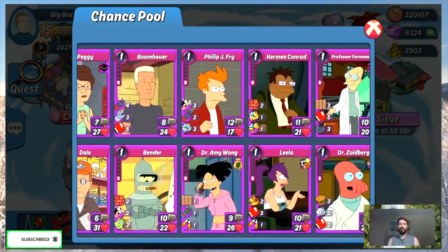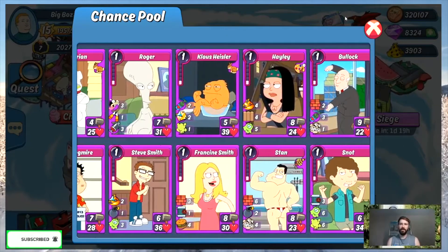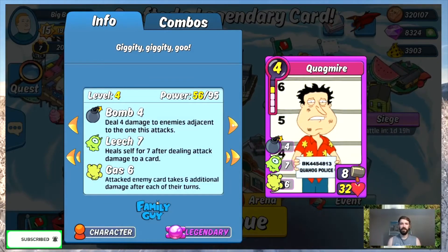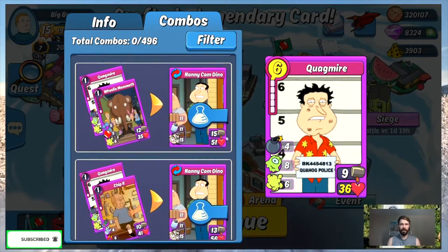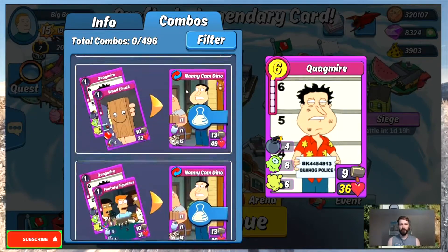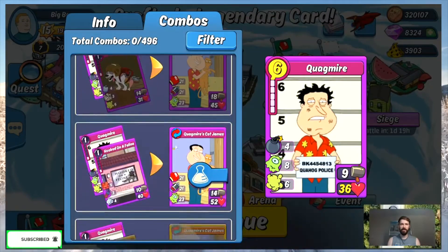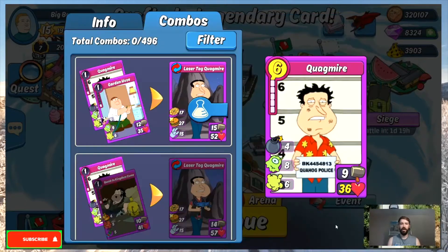As you can see, we can get two characters from this list. Hopefully something good — maybe someone from Futurama. We got Quagmire — that's not great. What are even his combos? Okay, Quagmire — the Nanny combo is pretty good actually. Okay, maybe it's not as bad as I expected. It's still a free character to get, so why not.